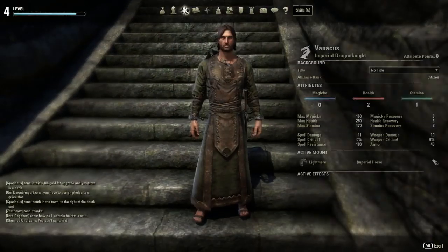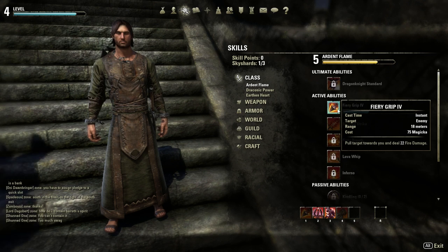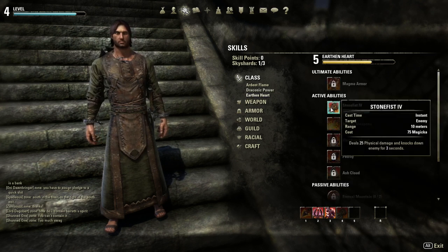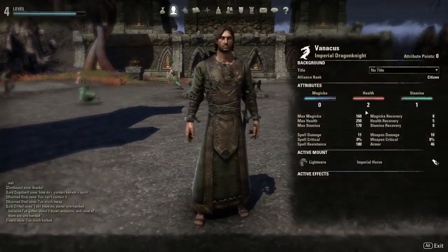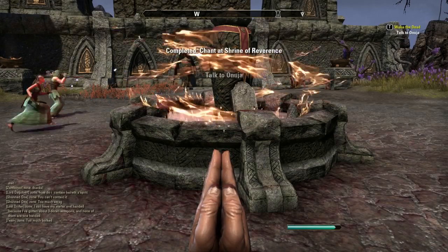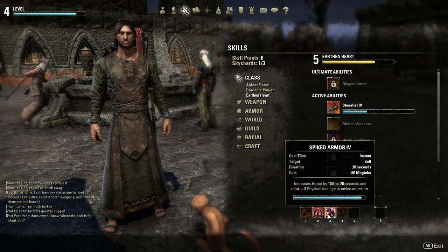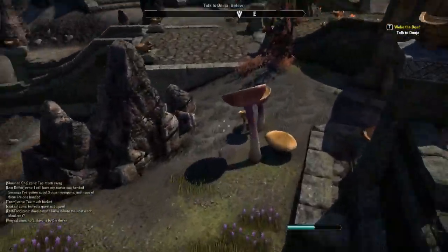Let's talk about the skills I have. Ardent Flame, Draconic Power, and Earthen Heart are the three subdivisions of the Dragon Knight class. For Ardent Flame, I have Fiery Grip — it basically pulls targets towards me with a chain and does fire damage. Draconic Power: Spiked Armor gives us some armor and returns some physical damage. Dark Talons is Crowd Control — it stuns them for 3.6 seconds and does damage. Stone Fist deals 25 physical damage and knocks down enemies for 3 seconds — also CC. A tip: if you put a skill point in each subdivision skill, you'll start leveling them all up automatically, no matter what.